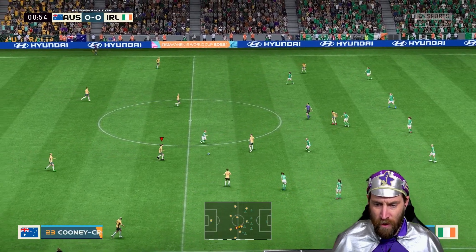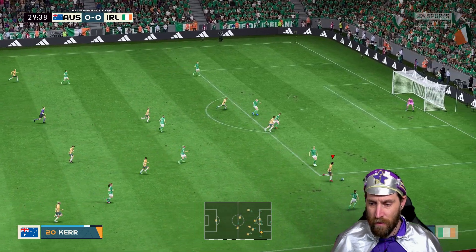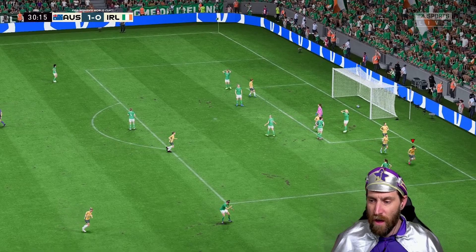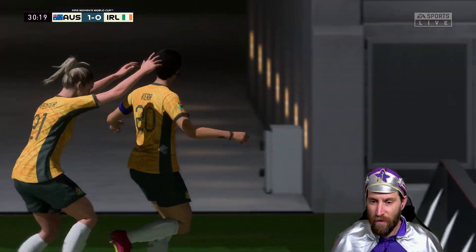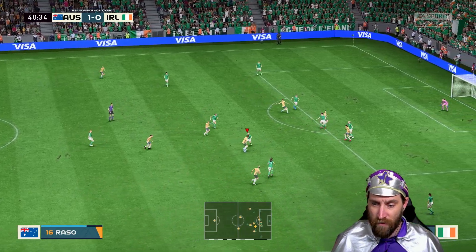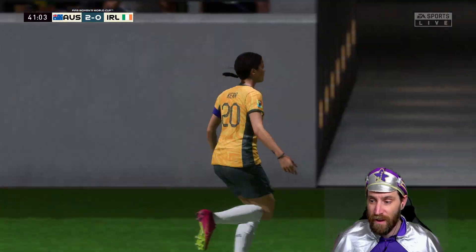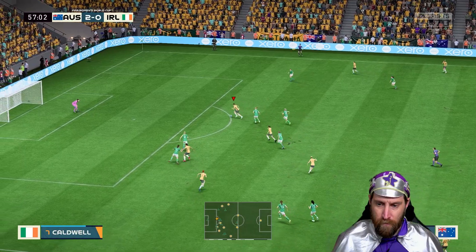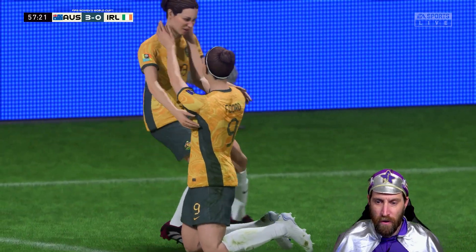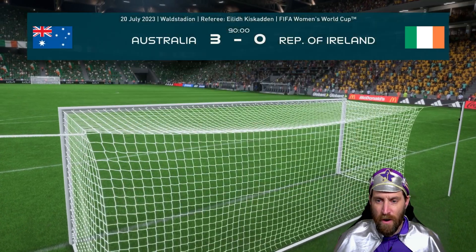They can kick the ball around like that. Some great pressure from Australia in the opening stages of this game, keeping possession. And cuts inside — everybody, we've got a goal! It was Sam Kerr, the captain of the Matildas, striking on goal. They can't quite find a hole in their defence. Oh! Is that another one in the bottom left corner? In the 41st minute, Sam Kerr gets another goal. And that's the game! A 3-0 victory against Ireland. Some amazing work from the Matildas there.